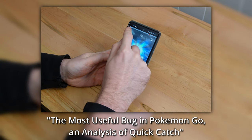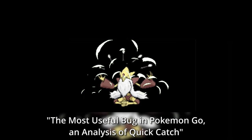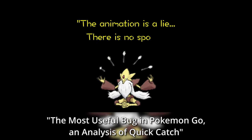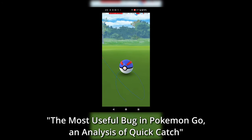Once the ball hits the Pokémon, tap the visible flee icon in the upper left and you will instantly be returned to the map screen. It turns out that the game decides whether you have caught a Pokémon at the instant your throw lands, so there is no need to watch the full catch animation or click through the XP and Pokémon screens.